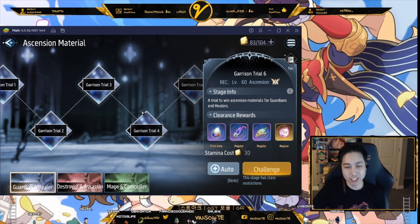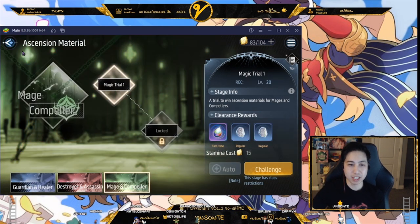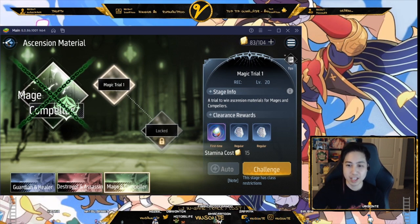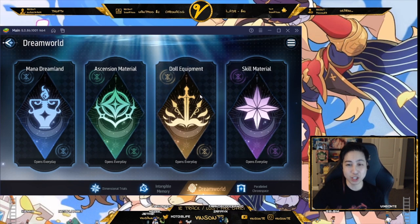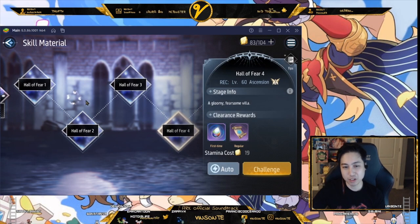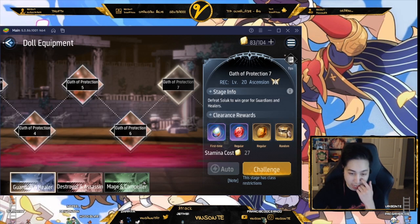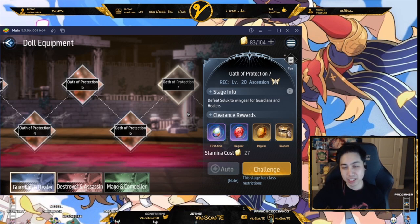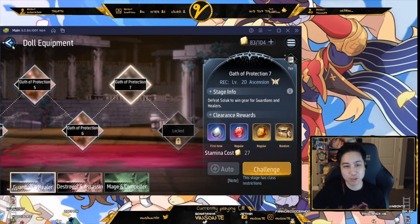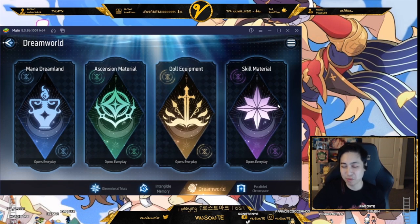The dungeons are broken up into categories: Guardian, Healer, Destroyer, Assassin, Mage, and Impeller. This carries over to both skill materials and doll equipment. The skill materials depend on what you need, but doll equipment follows the same category structure. You get these equipment rocks from the dungeon runs and can unlock the legendary chest from them. That's pretty much Dream World — a lot of it is just whatever you need to ascend.